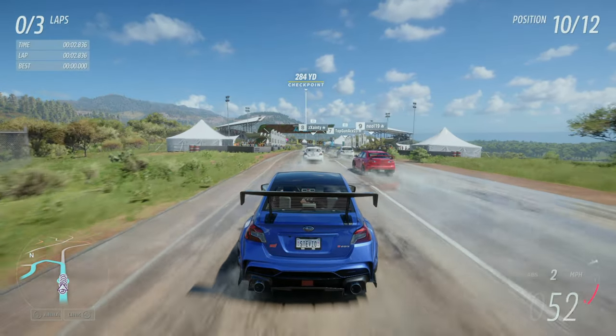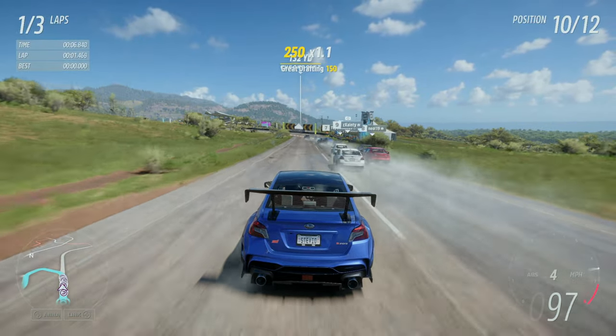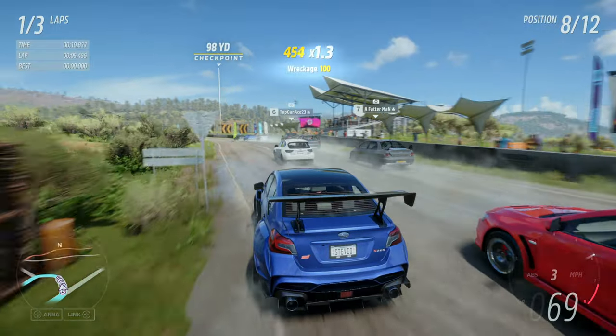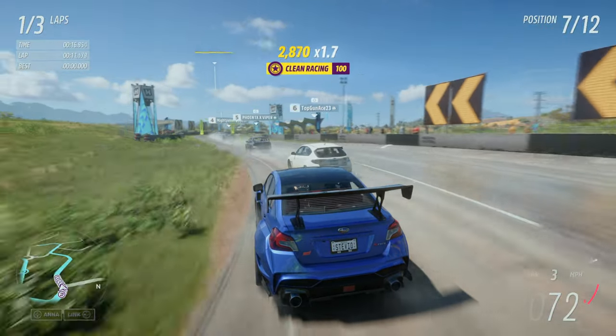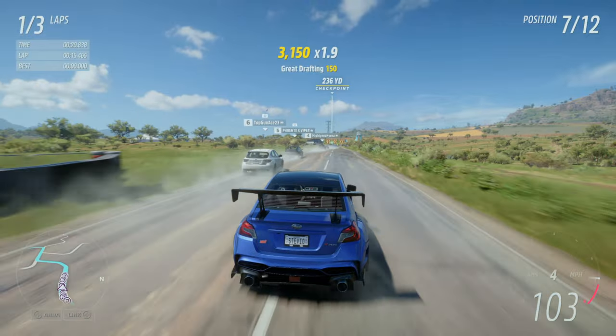Just in case you forgot, today the car pass calendar has officially begun. The first new car has dropped — it is the beautiful Subi S209. I'm going to show you the two ways you can get it into your garage, since there seems to be a lot of confusion with the car pass. And of course you're going to see the customization, some racing gameplay, and of course the rumbles.